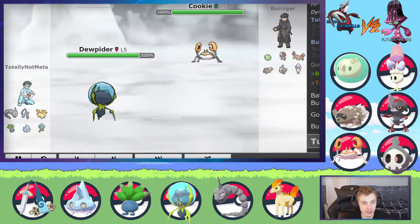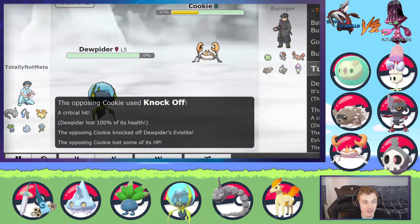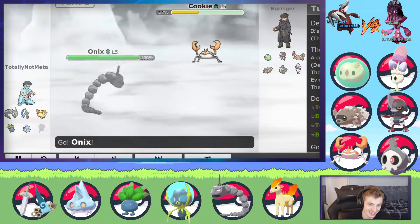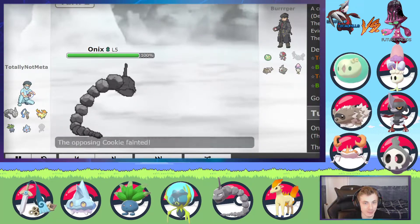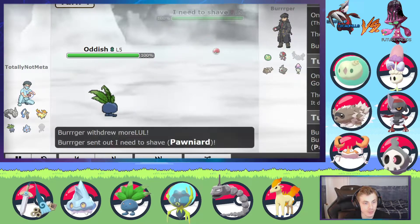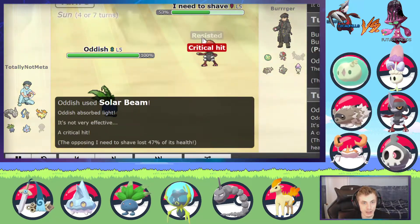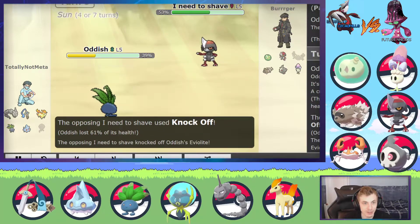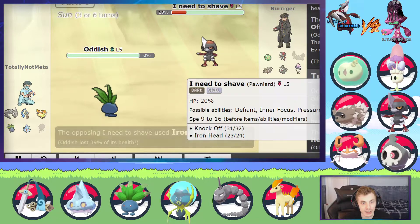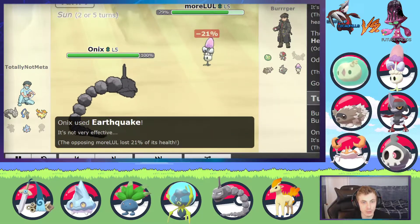We start off with Dewpider as he starts off with Krabby. I just Scald to try to burn — don't get the burn as Knock Off gets a crit and kills. Very unfortunate on turn one, and this is when I knew I'm probably not going to win this game either. I start with Onix just to knock out Krabby with Earthquake. Morlul comes out and I go into Oddish because it sort of counters Morlul fully. Ponyta comes out and Solar Beam gets a crit — but Knock Off happens and Sucker Punch should kill, but he doesn't go for Sucker Punch. I go for Solar Beam which of course doesn't kill but it's weak, so now I can go into Onix and do some damage. He switches into Morlul though, which is smart.